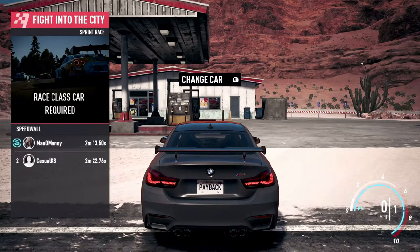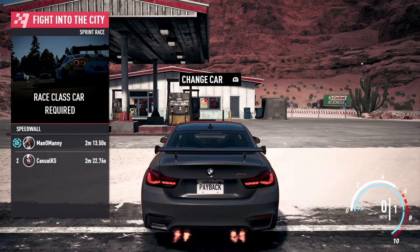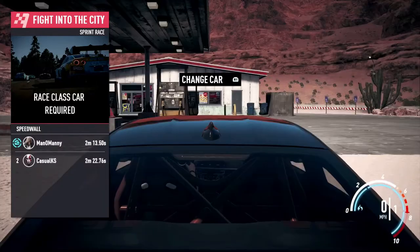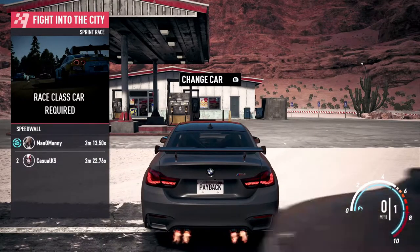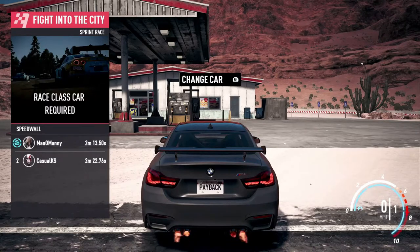You're gonna hold the Square button, then hold R2 to get acceleration going. Then release Square and hold down X. When you see the number 20, that's when you're gonna press the R1 button. Let's see if it works on the first try.